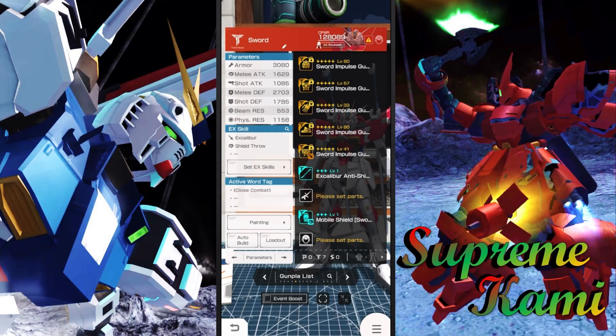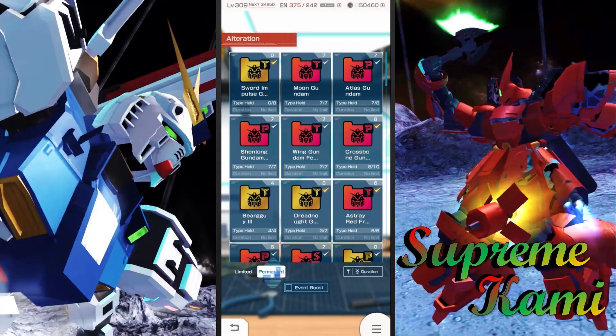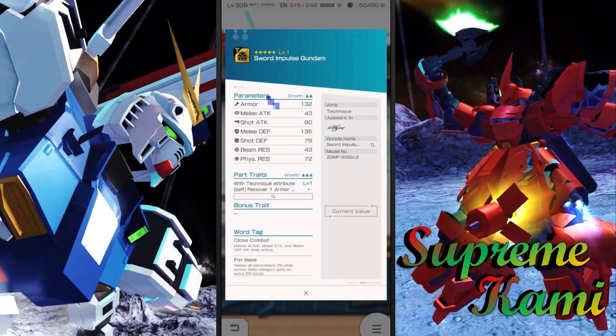I just want to quickly talk about admiring how good it looks. On alteration, the leg part is definitely one of the better ones to be looking at because of that EX skill cooldown. So that's really, really good.